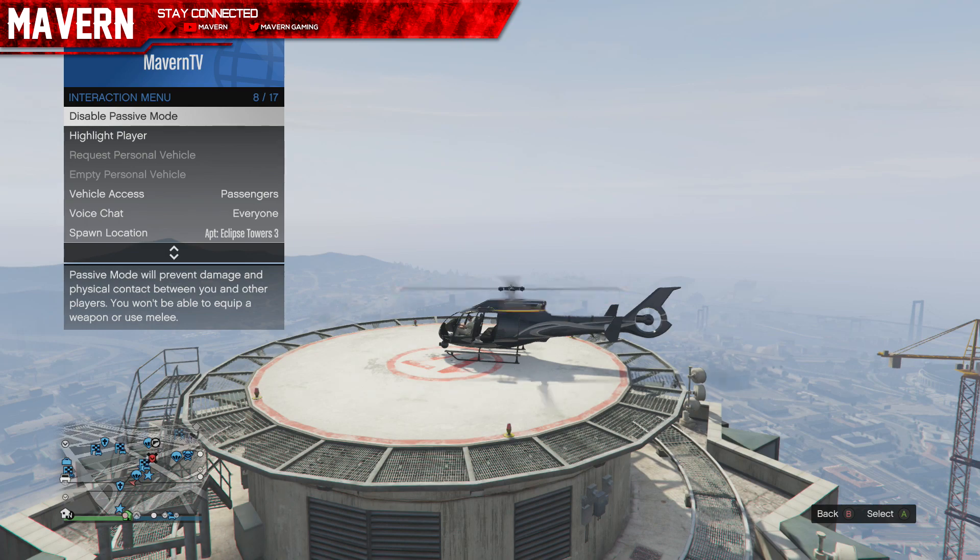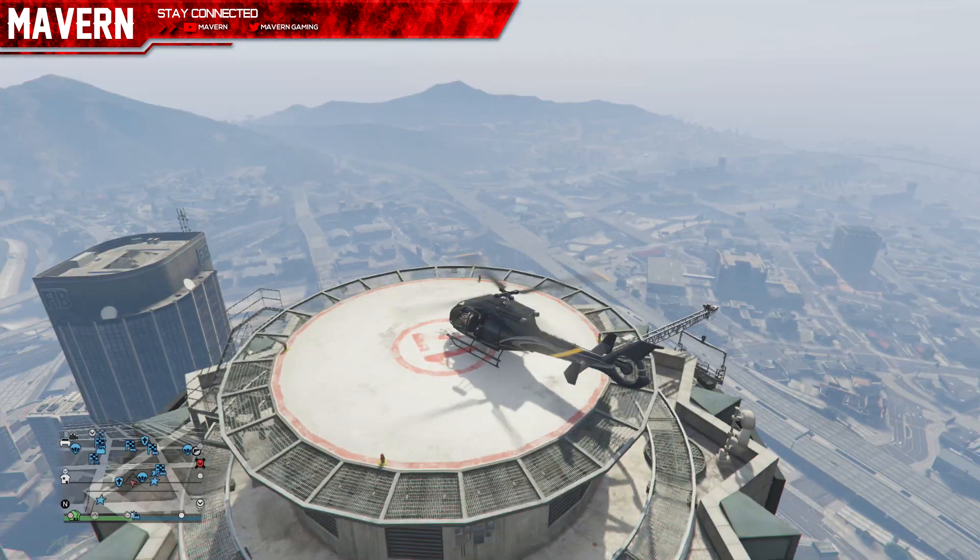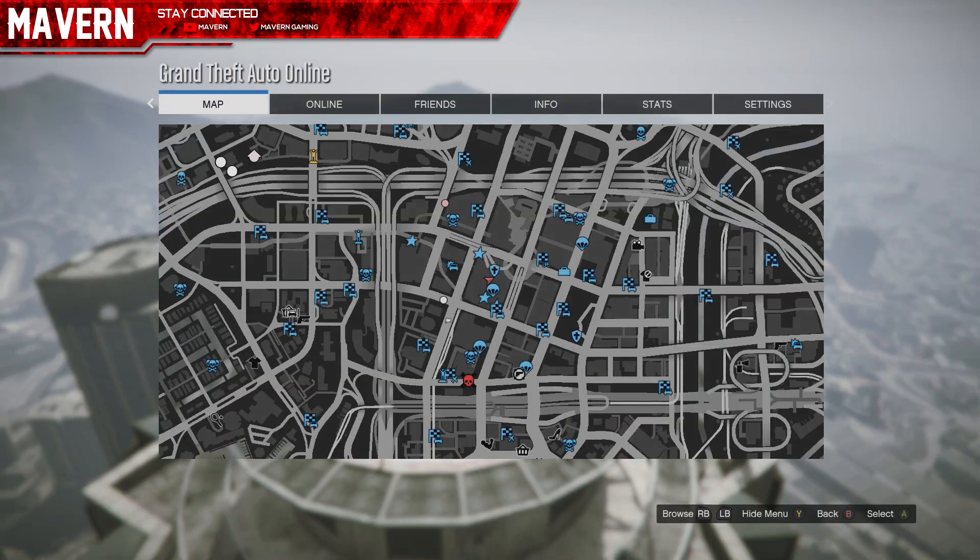What you want to do is put on passive mode and make your way up to Maze Bank and wait until it says five hours.